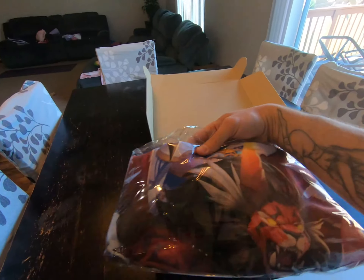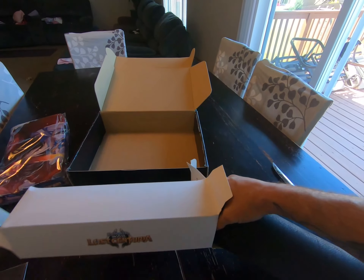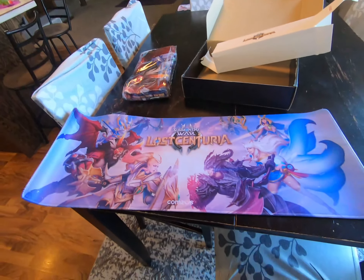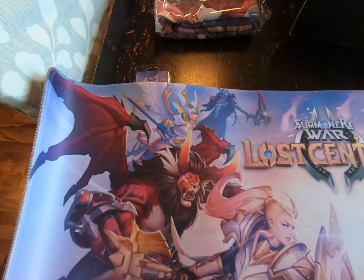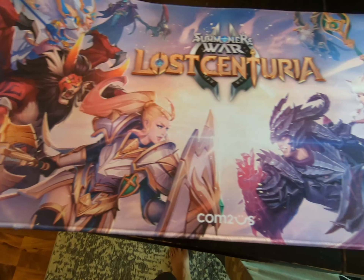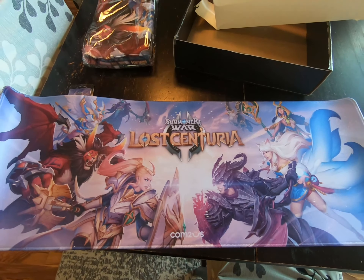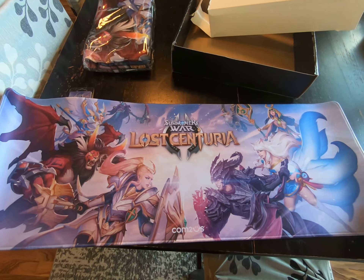This looks like a blanket, maybe. Let's open it all up and check it out. Is this a desk mat? Is this a mouse pad? That is dope. Look at that — we got Camilla, Thrain, Rakan, Jhin, Ragdoll, Soha, Arthur, and Bernard. That is pretty sweet. I'll definitely replace my long pad in place of this and give my old pad to my son.